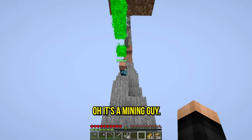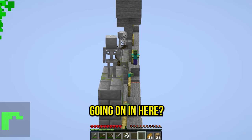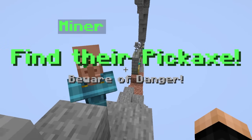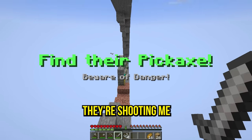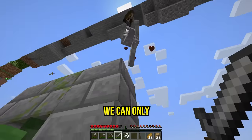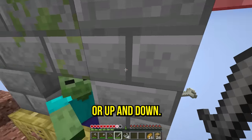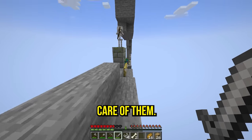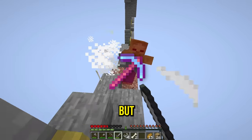We did it — now we have the caves! There's a mining guy in here. 2D places are so weird. The sign says 'find the pickaxe, beware of danger.' I see the danger — they're shooting me in a two-dimensional way! You can only really go straight or up and down. I need to take care of them, then find the pickaxe.